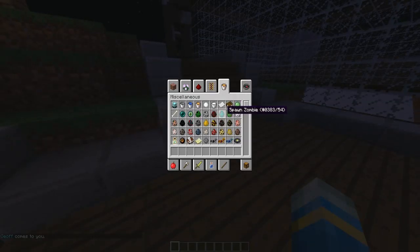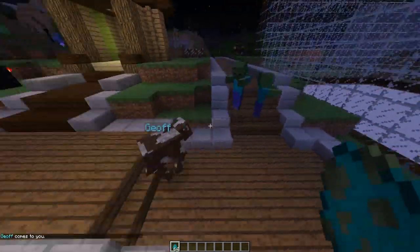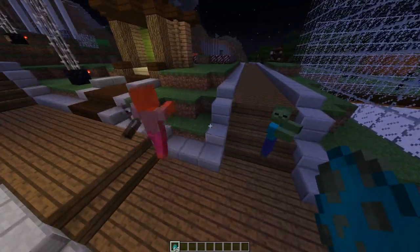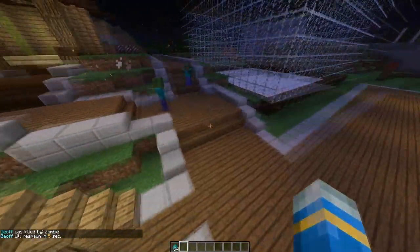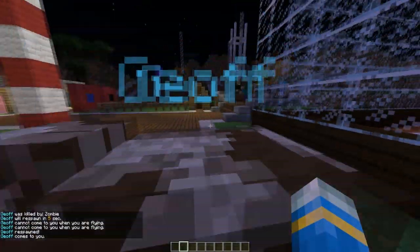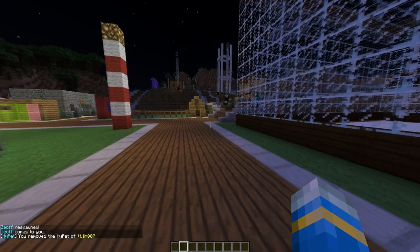Your pets can die by the way. So I'm going to spawn a couple of zombies and they are going to hopefully murder him — I say that in the kindest possible way. He will respawn in 5 seconds, but if I'm flying he won't, so I'm going to have to do pet call again. You can remove it by doing pet admin remove and then my name.